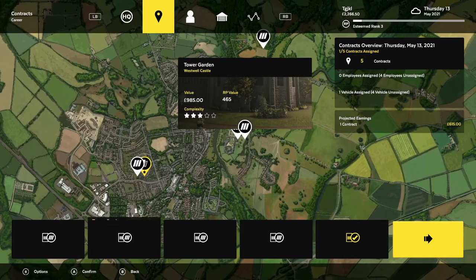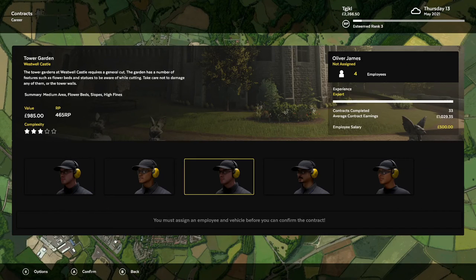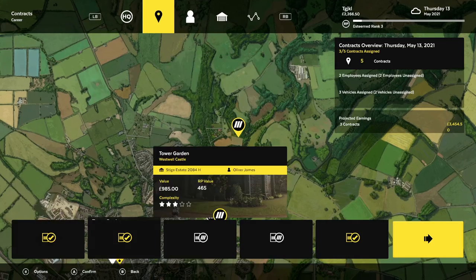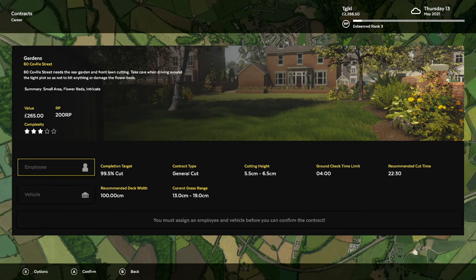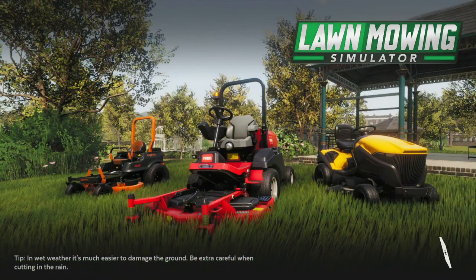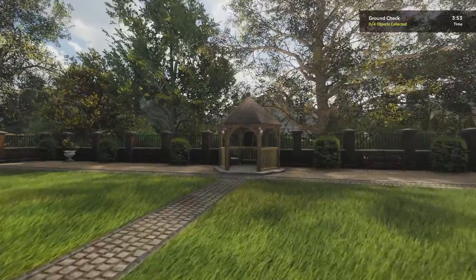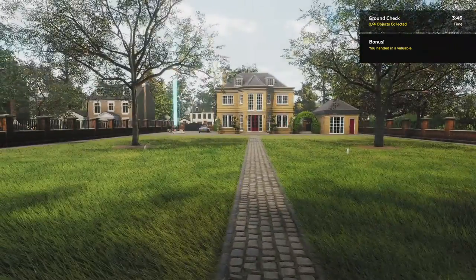We'll just have our other employees handle the other contracts. We are going to have to give one of them our Toro motor. Let's go ahead and jump in — we're going to show off the valuable. This will be the 16th and final valuable. I'm just going to run to it right off the bat in the gazebo back here. On the back of the gazebo, someone left a closed laptop, and there it is — the 16th valuable.